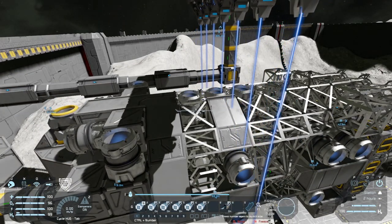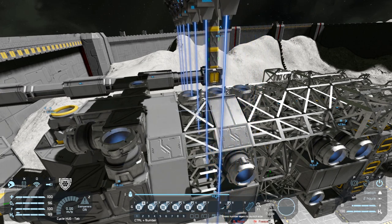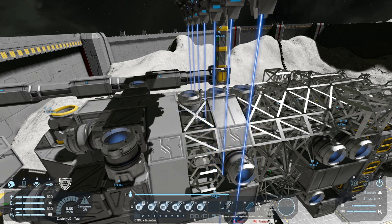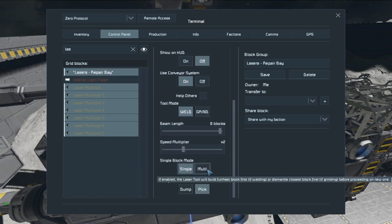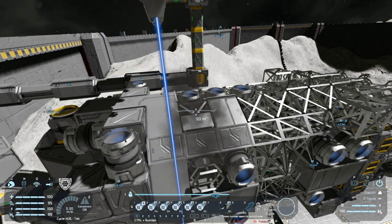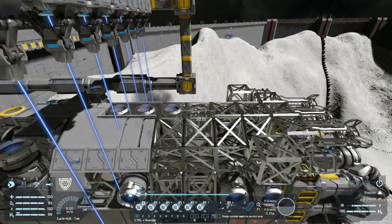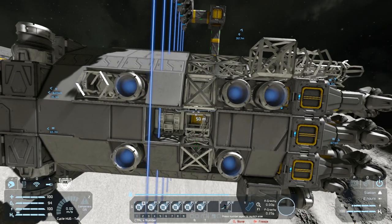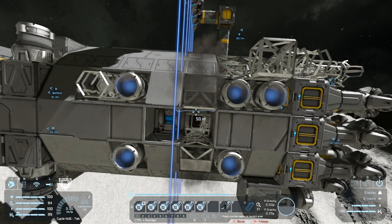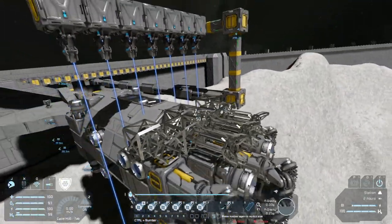Hang on — go back. You should be building that. I want you to multi — which means that you should split your welding across everything available. Okay, so as you can see we are building the last layers, and the ship is effectively good to go.